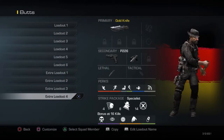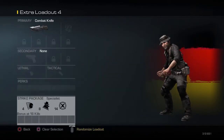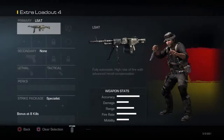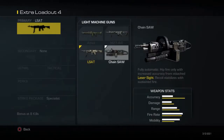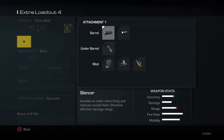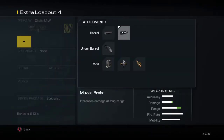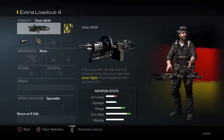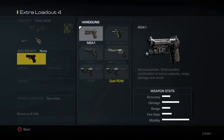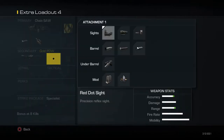Let me just clear my class out. For your primary it doesn't really matter, but I'm going to be using the Chainsaw for this tutorial because of how much ammo the magazines can hold. You want to get really heavy damage-dealing perks for whatever gun you use.